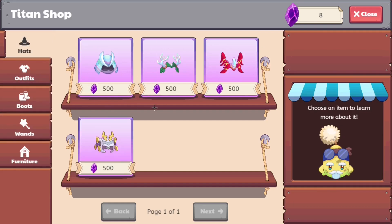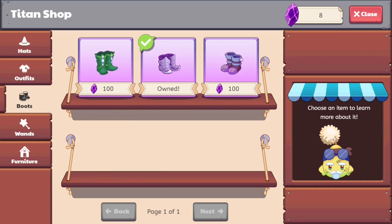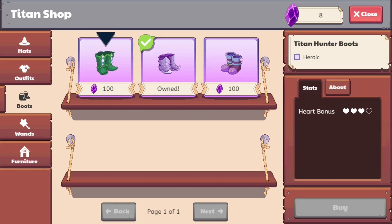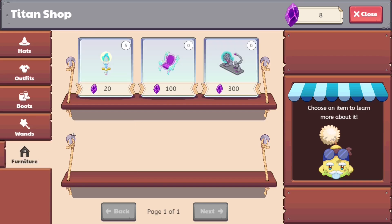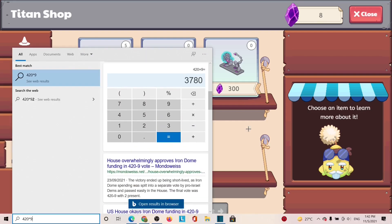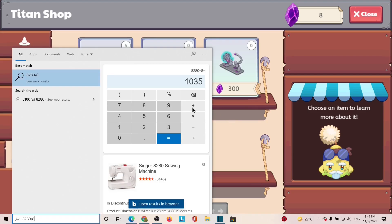This over here is probably the most expensive, requiring 1,200, and then you have this one at 12,000 — wait, I mean 1,200. Then over here you'll need approximately 300, which is quite literally one of the cheapest, and then over here you'll need approximately 1,000. The grand total you'll need is 37,800. My calculations were so wrong.